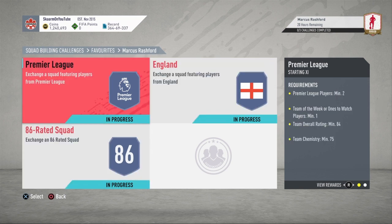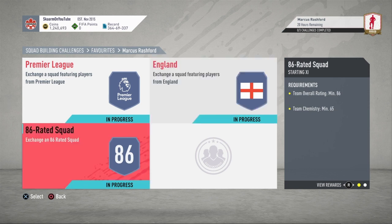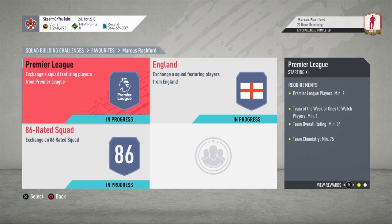The first section is the Premier League section which will cost you guys 48,000 coins, the England section will cost you guys 82,000 coins, and the 86-rated squad will cost you guys 140,000 coins.